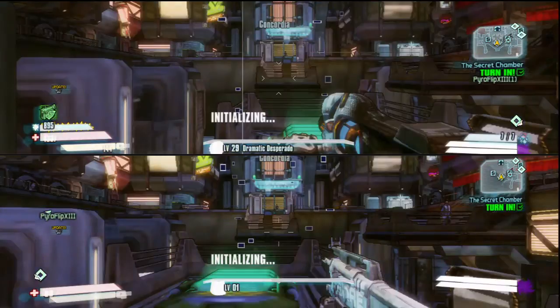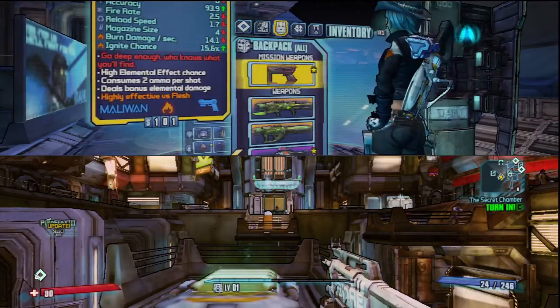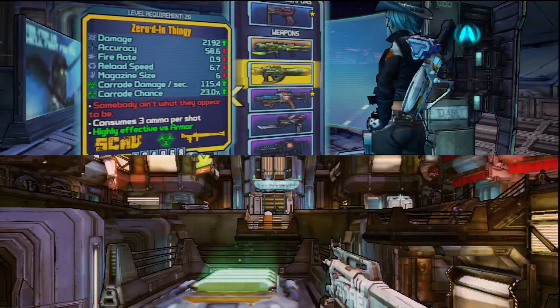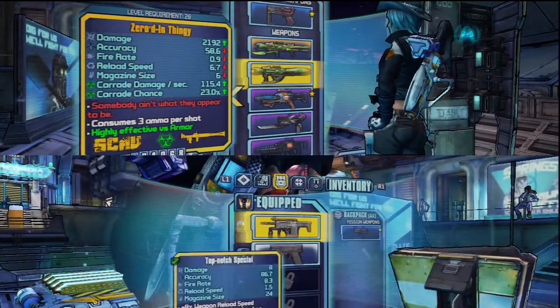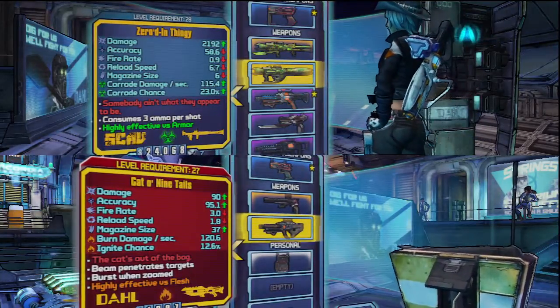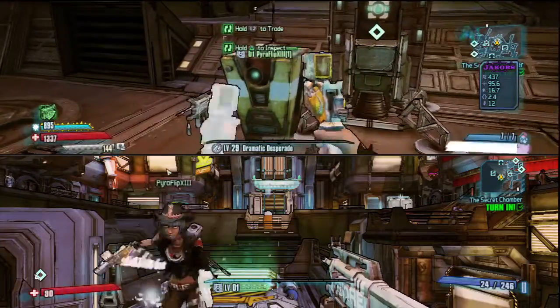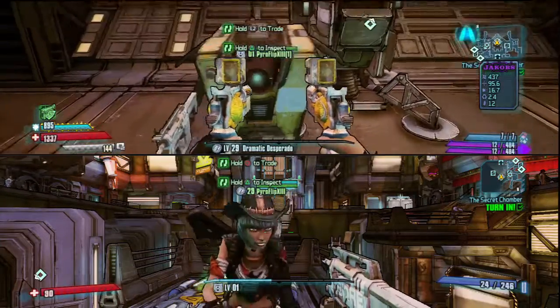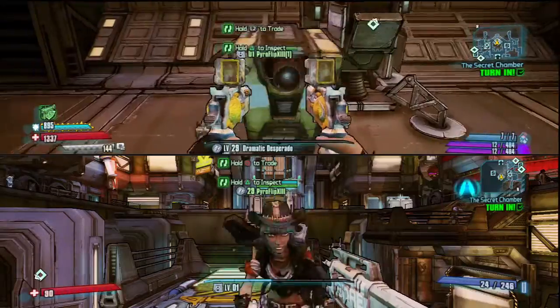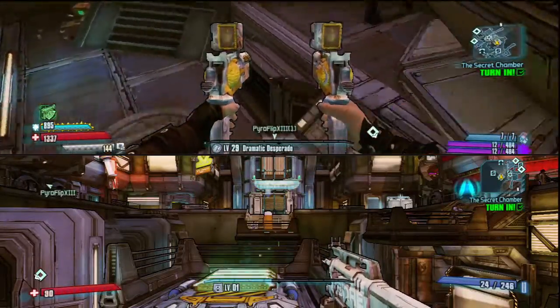You'll see here in a moment — go into the game, and then I open my inventory as both characters. You can see that on the top I have both my legendaries, and then as Claptrap I still have whatever gun it was that I got — I can't read that from here.